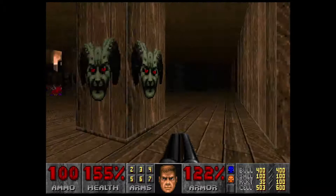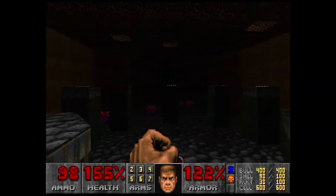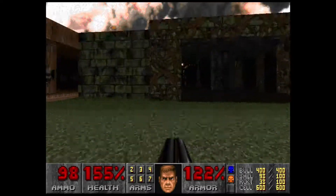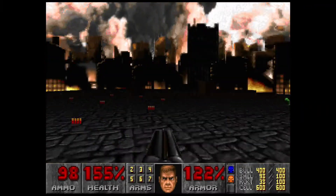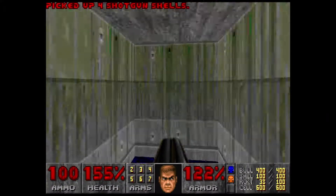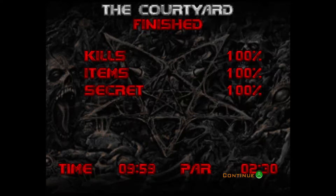I hear an archvile out there — I don't know where he is. Let's try going in here. It went through the teleporter! Alright, that's all the enemies and all the items. We can now exit the map. Grab the shotgun ammo if you need it. That revenant kind of had us at the end there — I've been calling them archviles this whole time, they're revenants! Normally I can complete this map in about eight minutes but that revenant had us searching.